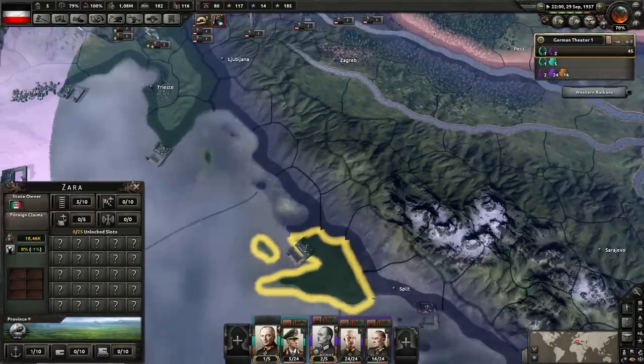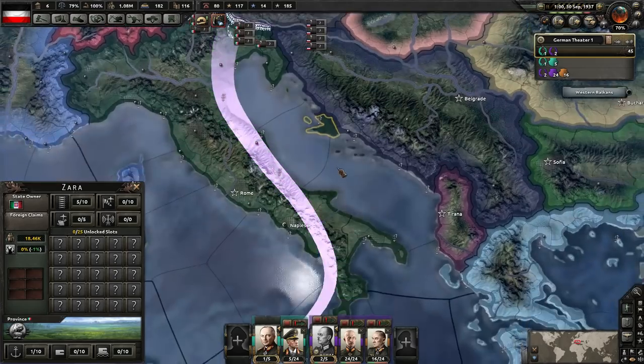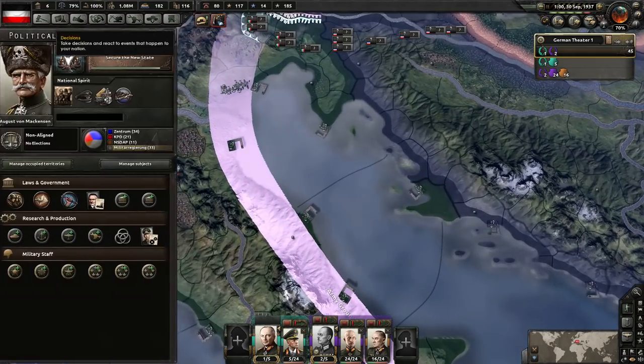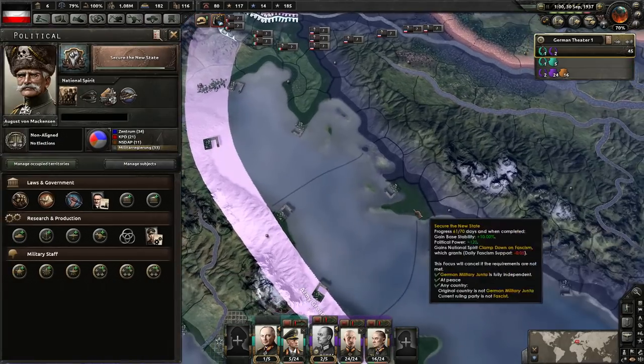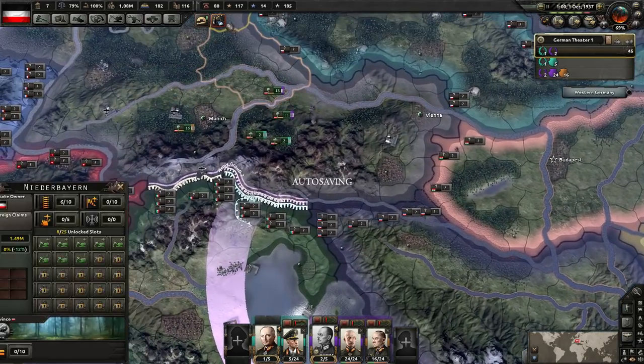This is a core state. Actually, what? It's not. Now, don't ask me why, guys, but I have tested this, and for some bizarre reason you need this. It says all core states to form the EU, but yet that's not a core state, but yet it says it's required. Damn you, Zara. Damn you!